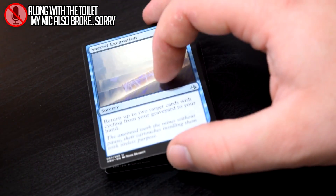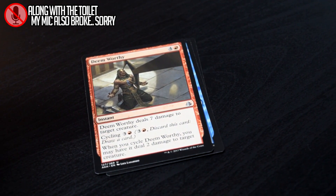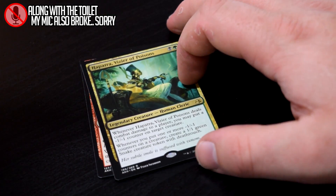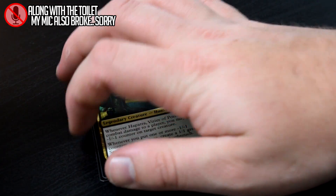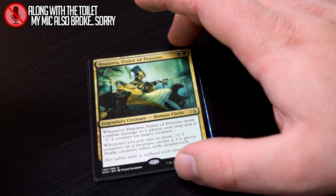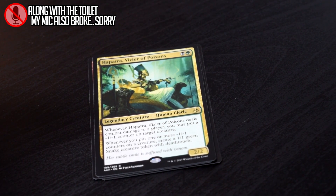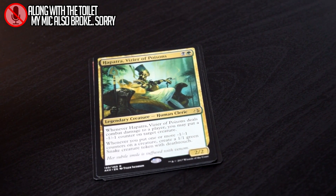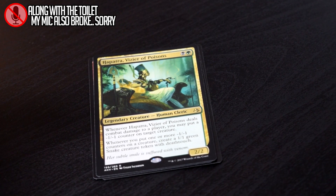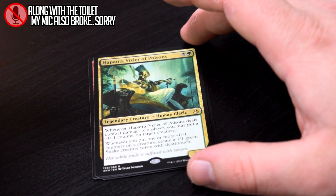Trial of Ambition, Sacred Excavation, Deem Worthy again, and we're keeping the legendary creatures rolling here with Hapatra, Vizier of Poisons. Hapatra, your appearance in the lore has been brief to say the least, and very underdeveloped of what your actual character would be if you were given proper story time. But it's a good card — very, very nice card in green-black negative counters. It's just amazing overall for that archetype. Also a great limited pick. Fantastic card.